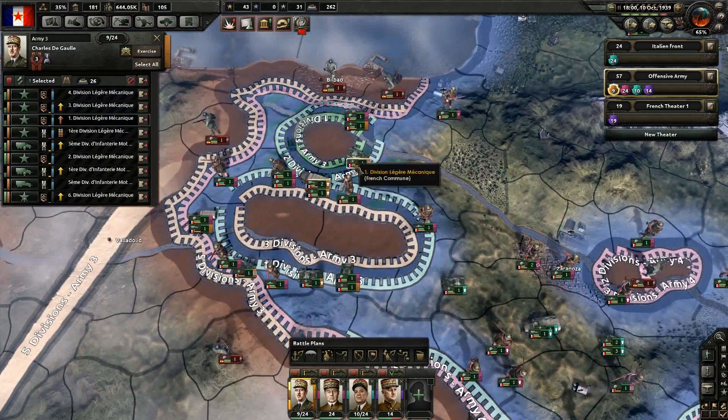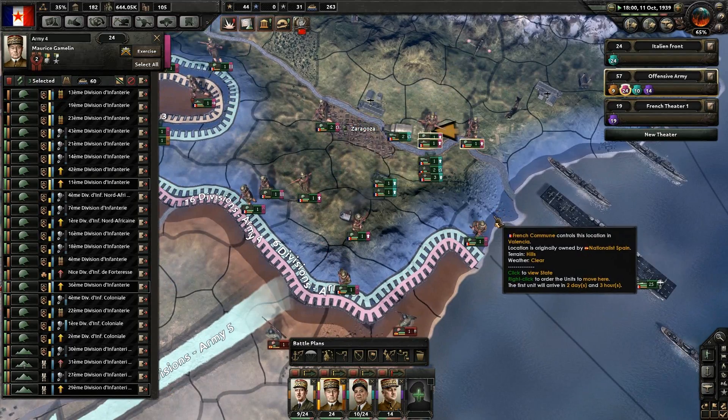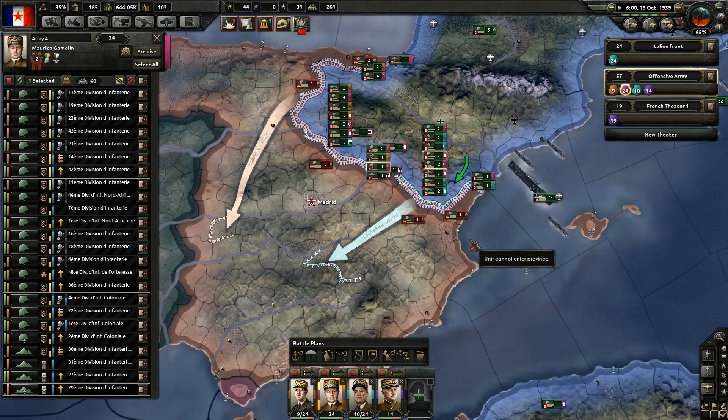Welcome back for yet again some more Hearts of Iron 4. We have finally managed to declare war on Nationalist Spain. Now looking at it, it appears we are losing our holdings in Africa, so let's put a stop to that immediately. The Germans are sending volunteers to help their Nationalist counterparts, but that won't really stop them at all. We'll just continue the encirclements and warfare.